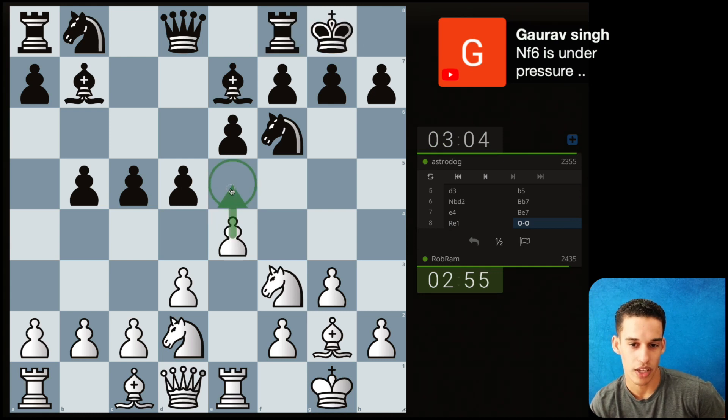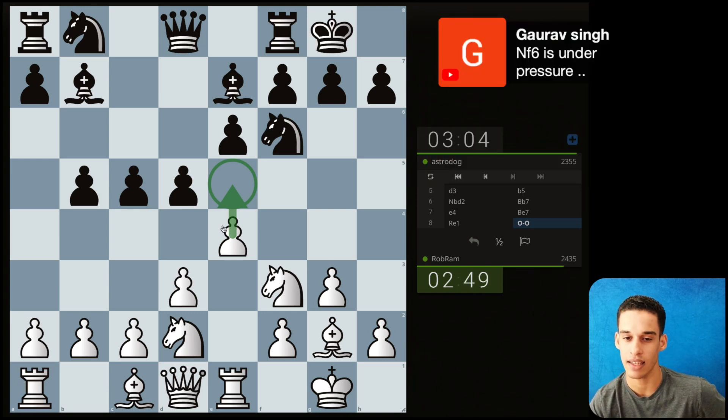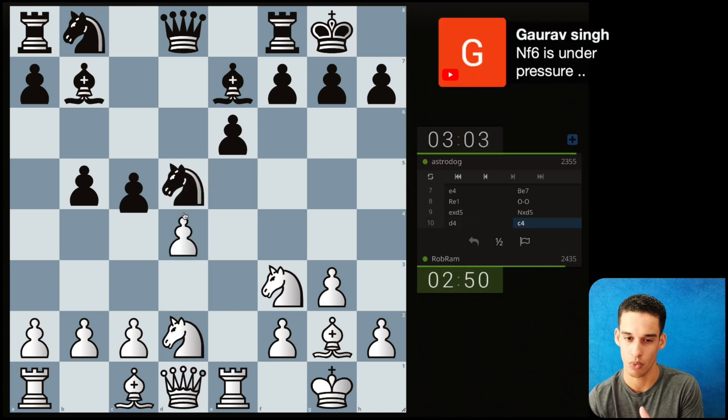Now, when they castle, I could just do e5, Bobby Fischer style. Or, for those of you who have tried and can't get the attack going, you could take here and then pawn to d4. Now we're playing a more positional, more strategic game.